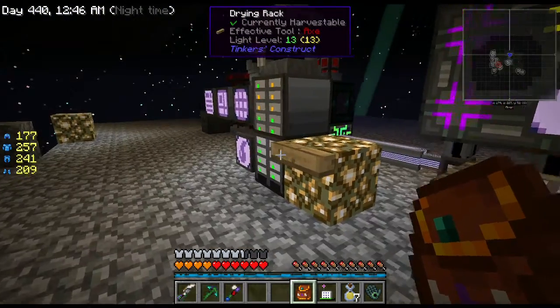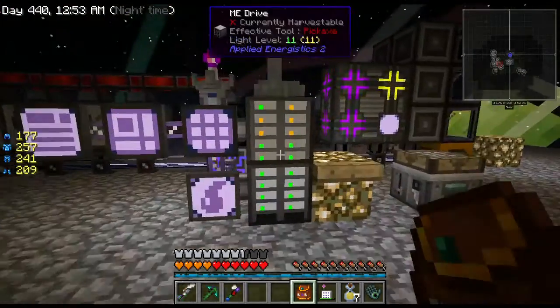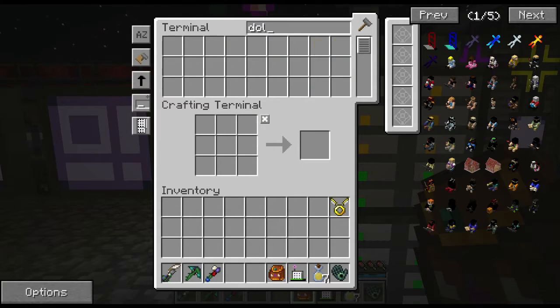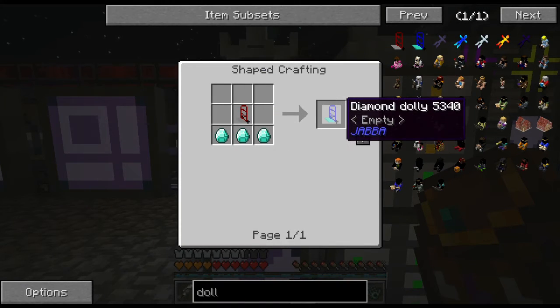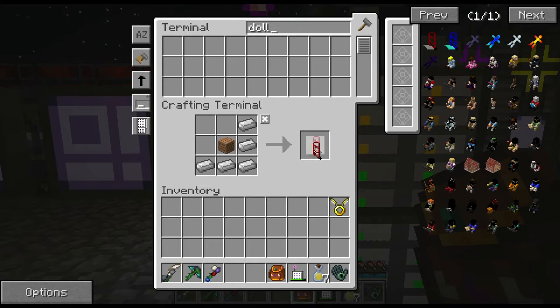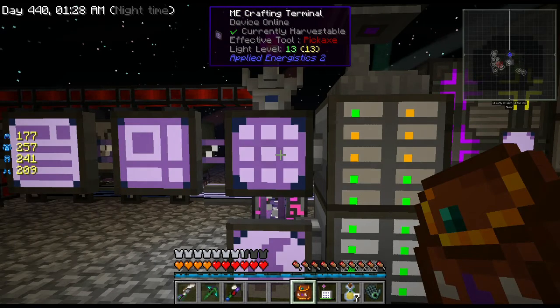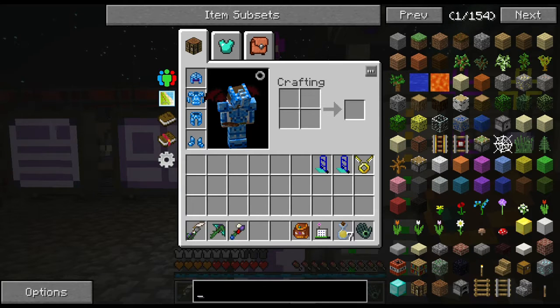The other thing I want to do today is get some blaze spawners to create a blaze farm. From the Better Blocks mod there are diamond dollies — I needed three diamonds to make the regular dolly, so I'll make two of them. I also want something fireproof because every time I go to the Nether I keep getting burned trying to get wither bones and necrotic bones.